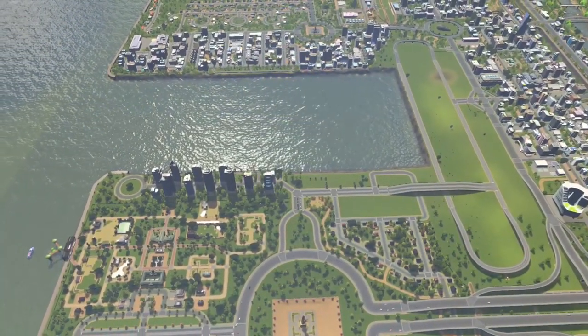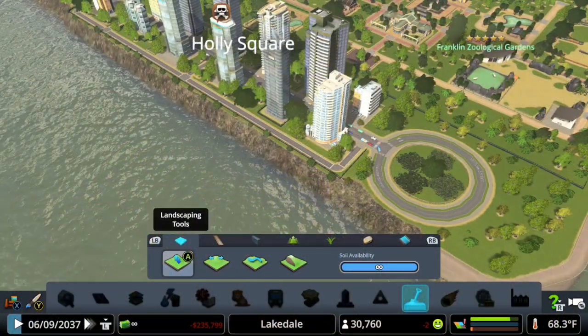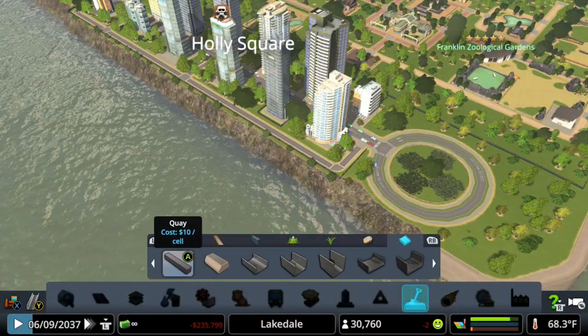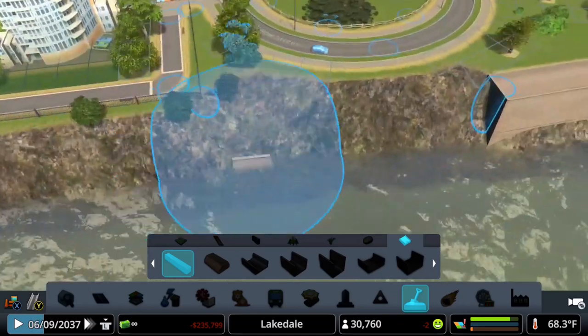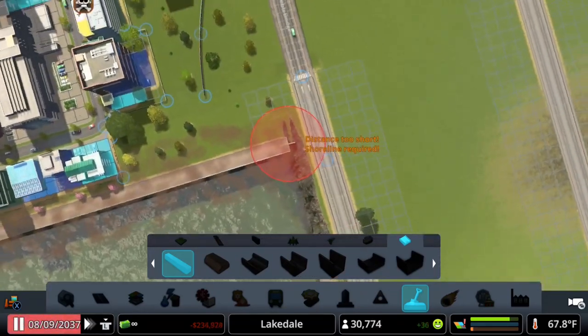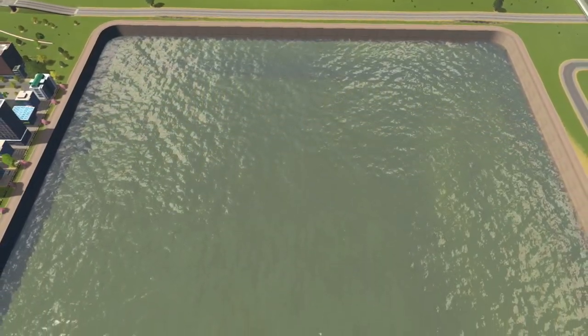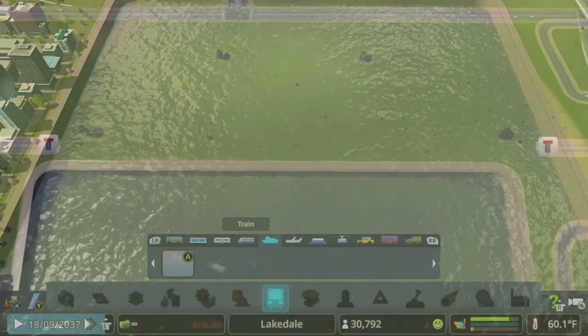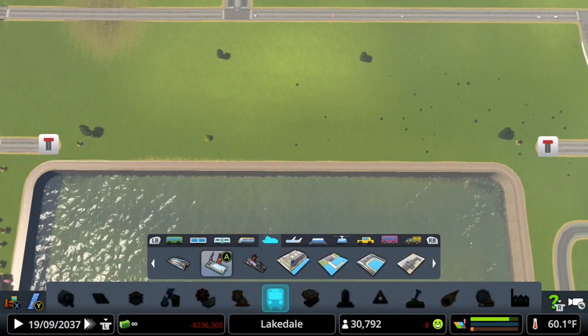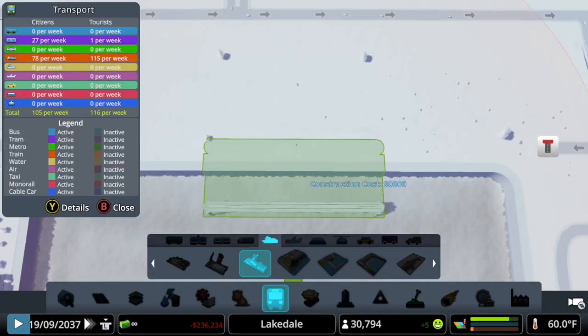However, combining the seaport to the railyard can be a challenge. The best place to begin is by creating our harbor area, with quays being the key. Let's start by going to the landscaping menu, grab our quays, and make a border for this harbor. Once we've got those seawalls in place, we want to head on over to the transportation menu and look for the cargo hub, scanning around for the perfect place.